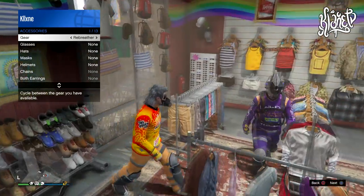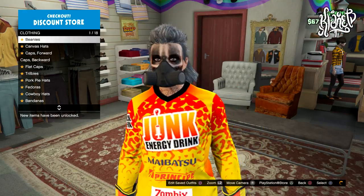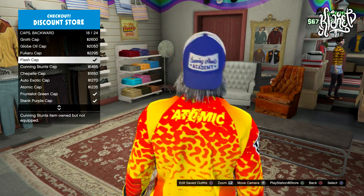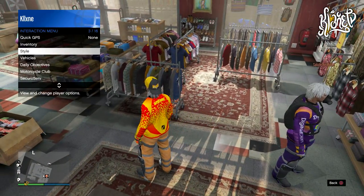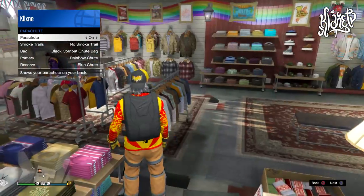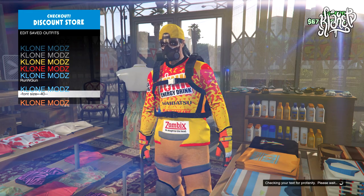Now back out of the shoe section, open up your interaction menu, go to Style, Accessories, and put on the Rebreather. If you don't have the rebreather there will be a link in the description showing you how to get it without doing the heist. Once you have that on, go to the hat section, go to Caps Backward, and select the Flash Cap. From here, put on a parachute — or if you have the duffel bag you can use the glitch to transfer it over to this outfit.